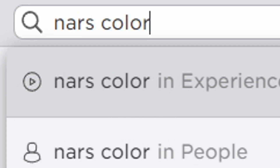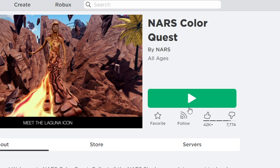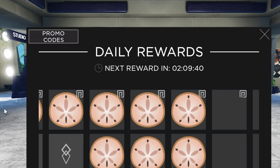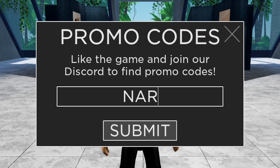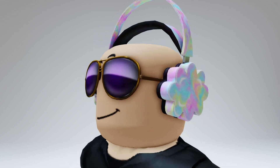For the next item, search up Nas Color Quest and join this game to get free headphones. Once in game, click on the daily rewards icon, then click on promo codes and enter this promo code. You will then get the free headphones — some good looking tie dye headphones.